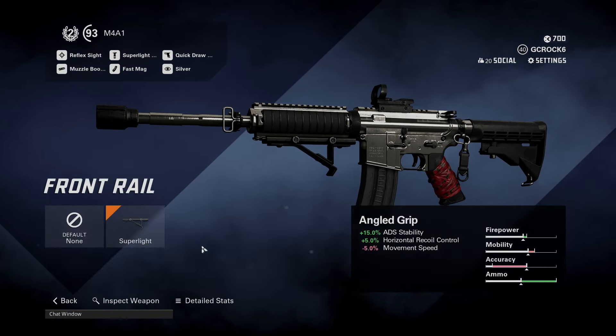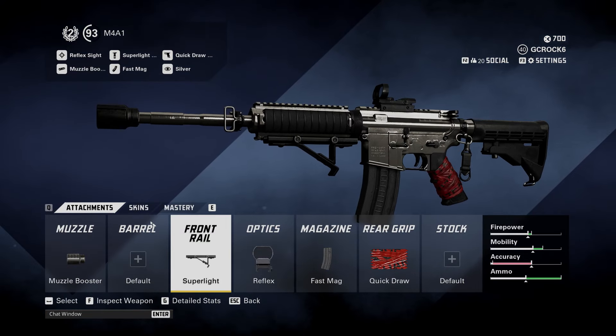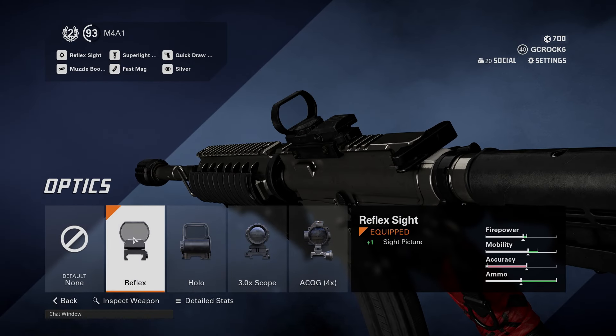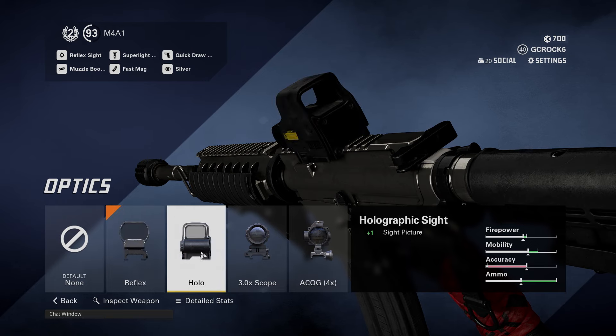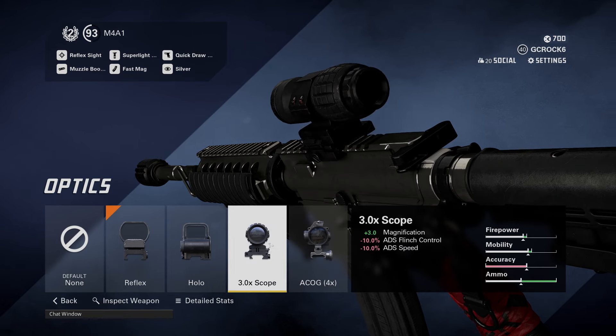I then put a front rail onto the gun — it's the Super Light Grip, which increases ADS speed and movement speed. You're getting a little bit of a hit on the recoil there with minus 10% on the recoil recovery. The optic is the Reflex Sight. You could change this to your preference if you prefer the holographic sight. There are zoomed options too, though I'm not sure how the ADS slowdown would work with those.